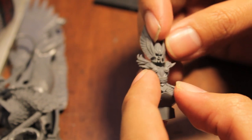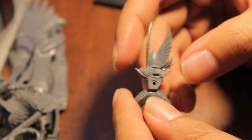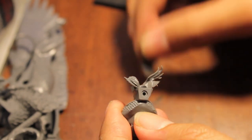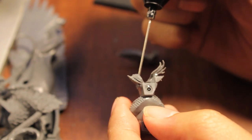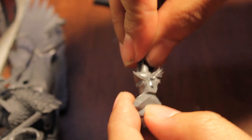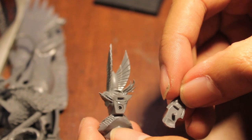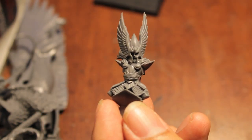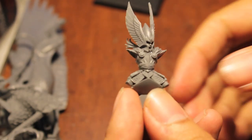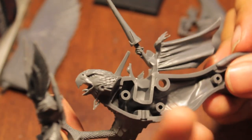We are going to glue first the high elf lord's head to his torso, following where he's supposed to fit just by looking at the join. We're also at the same time going to add the back of his seat — it's got two little slots that correspond with those two slots there, so we add that on. There we go — angry-looking elf guy. Now we're going to glue him into one side of the griffin's body, going from the right. It's got a nice little groove for him to sit in right there next to the arm.